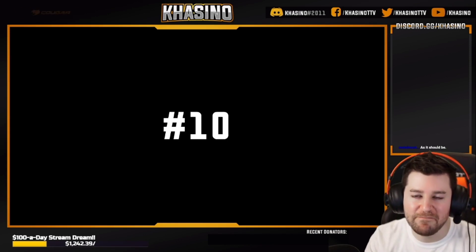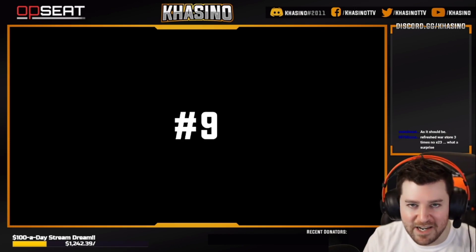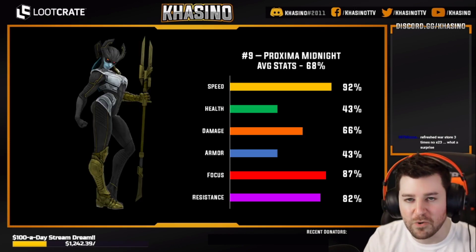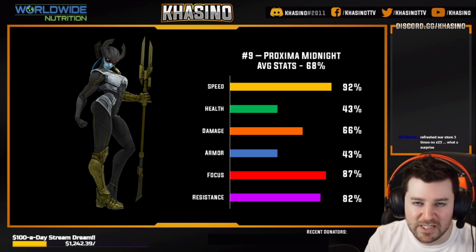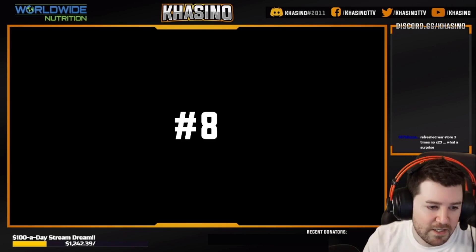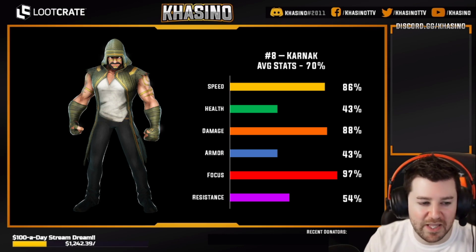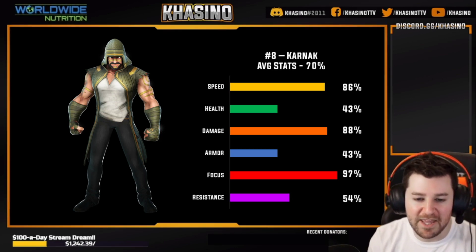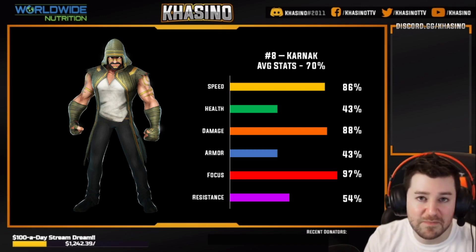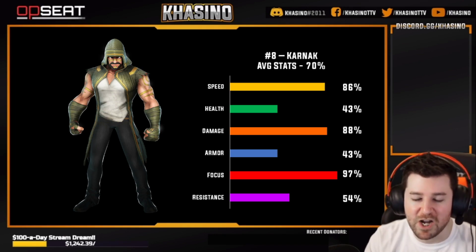Coming in at number 10: Electro. As far as an across-the-board average, Electro is indeed a top 10 character for raw stats, which is pretty impressive. Coming in at number nine: Proxima Midnight. The speed does a good amount of heavy lifting for Proxima, but when you take that into account and look at all her stats, her average is very, very good. Coming in at number eight, and this one may come as a surprise: Karnak. He has crazy base damage, and his speed and focus are big factors. I am surprised that Karnak ranks above characters like Proxima and Electro, but sure enough.